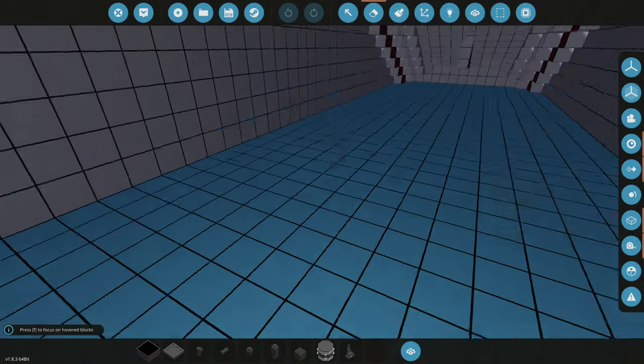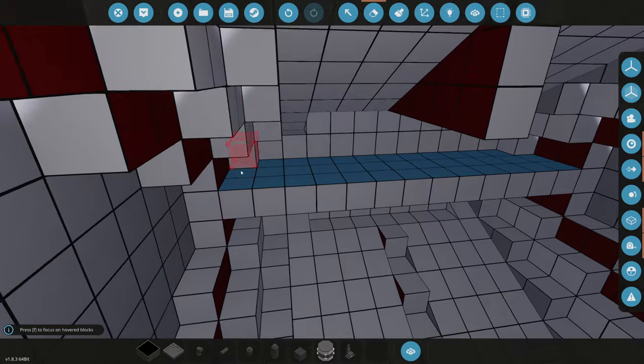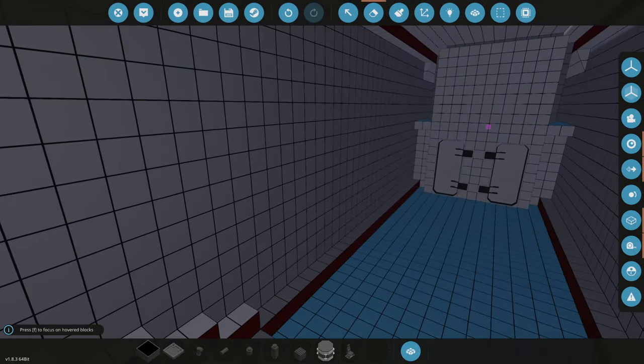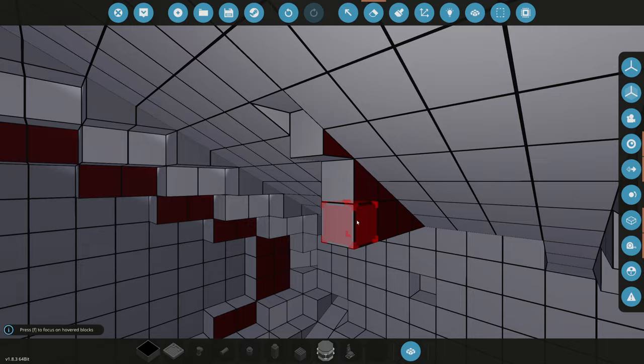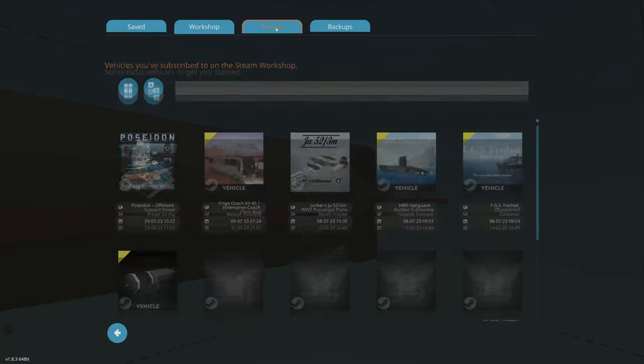I left an entire area back here to put it, so what we're gonna do is clear all this stuff so we have as much room as we can to build the reactor. We're gonna be using the preset nuclear reactor because I could not figure out how to actually build one myself — it literally just did not make any sense. But I'll show you guys the preset one here.